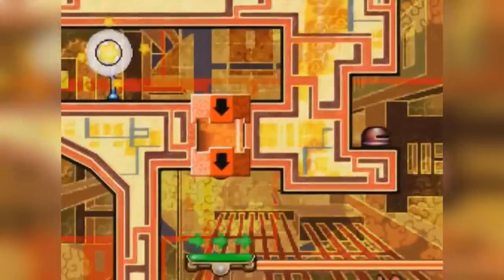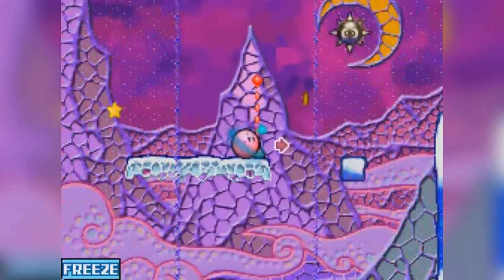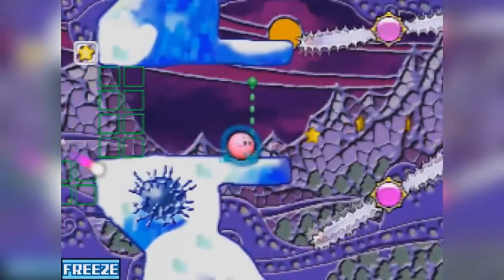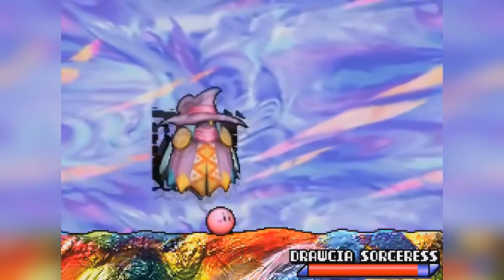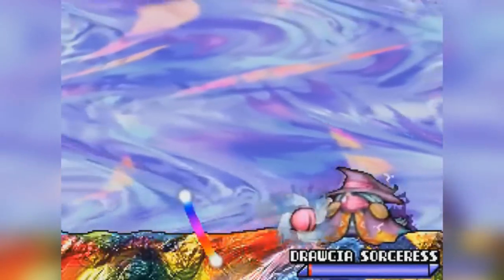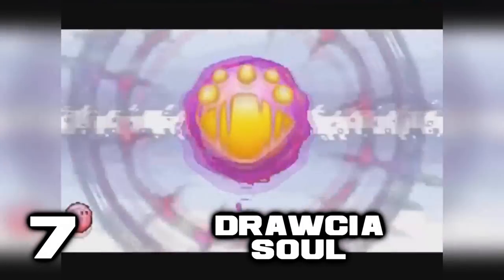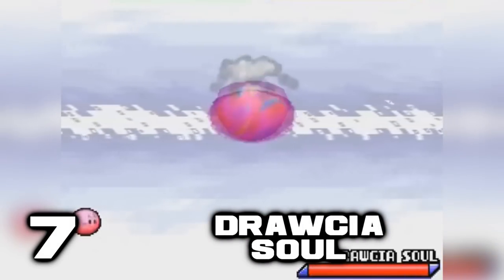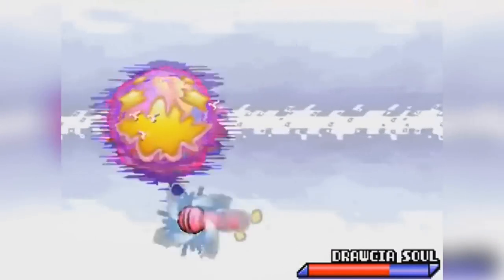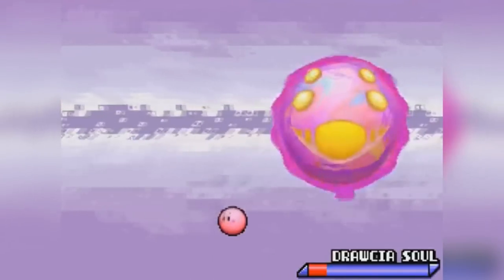Kirby's Canvas Curse for the DS is a pretty strange Kirby game — you don't control Kirby like you normally do. Instead, Kirby turns into a ball and you have to guide him using the DS stylus. The final boss is named Drossia Sorceress. She is weird looking in herself, but it's when you kill Drossia Sorceress and meet her soul that really matters. It's like a ball with four eyes and a big mouth that keeps screaming — it bounces everywhere and teleports while spawning enemies to attack you.